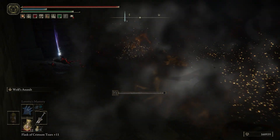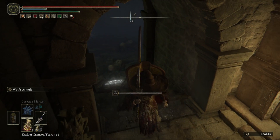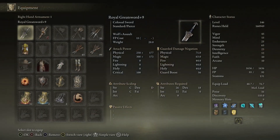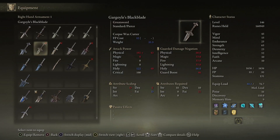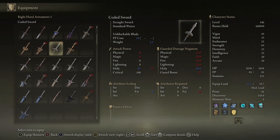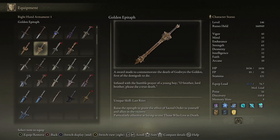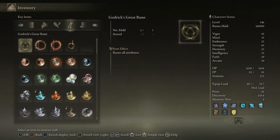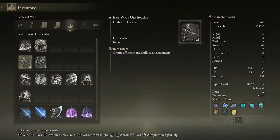I should probably find a weapon — like an int or frost-based weapon — with which to use Blood Tax. If I have a weapon with natural frost build-up and then have Blood Tax... or maybe I can switch it to gold. Golden Epitaph — Last Rites, a faith weapon obviously. Raise the epitaph to grant the effect of sacred order to yourself and allies, particularly effective at laying to rest those who live in death.